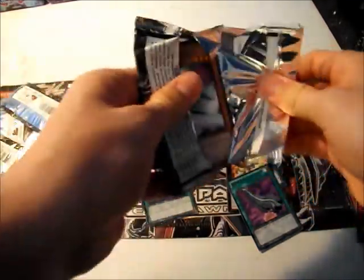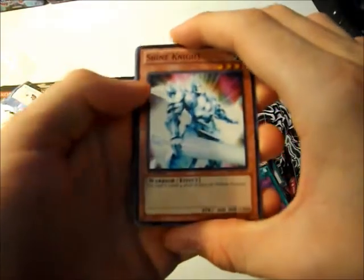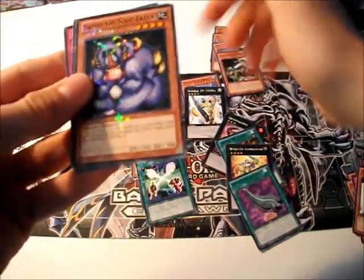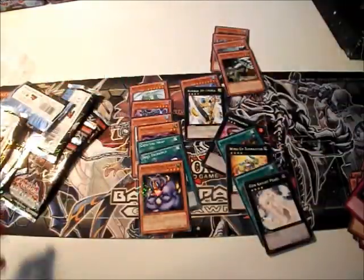Sam does not get the point of ban cards — like, why did they make them in the first place he asks me. But it's true, it's kind of complicated to explain. We have Shine Knight, King Tiger Wanghu which is cool, Bazoo as a Starfoil — I already have one of these. Gem Knight Pearl and a Block of Chain.